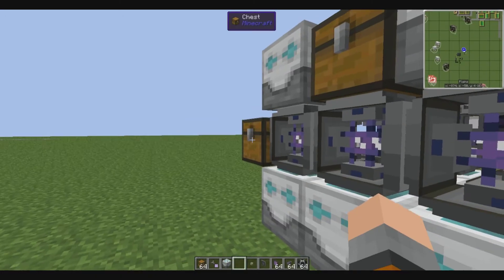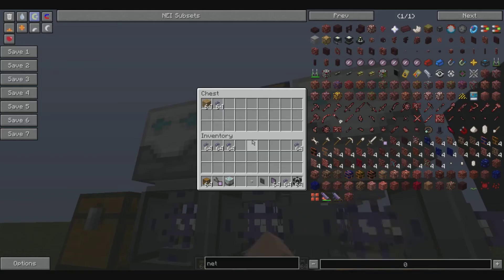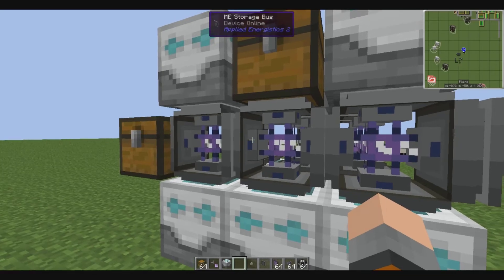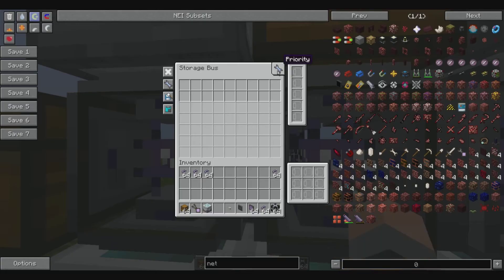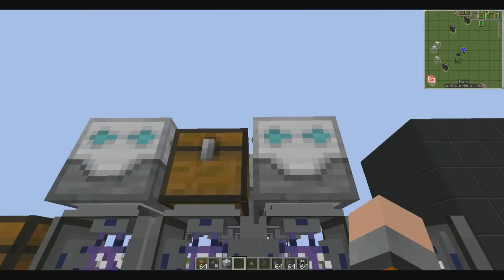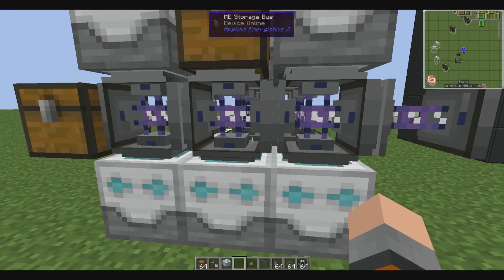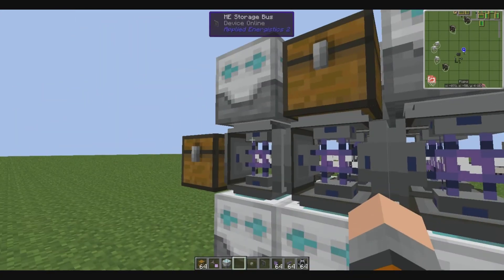That's because when this is going through, it checks certain inventories and sees that this has room, so it puts in here. You can make sure by going to this storage bus that goes on to the next line — set to a lower priority. That will make sure that this series, this sub-network, gets filled up first before going on to the next one. Which is a great thing.